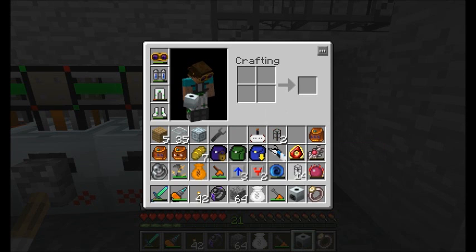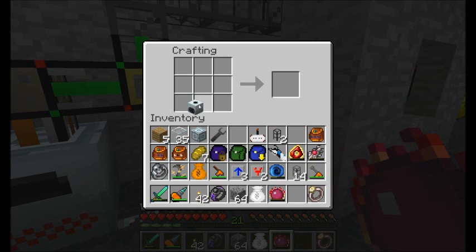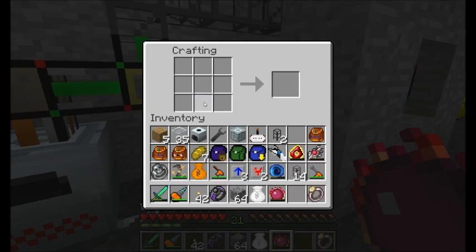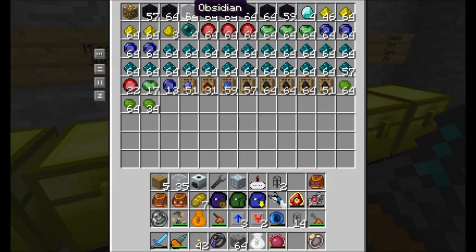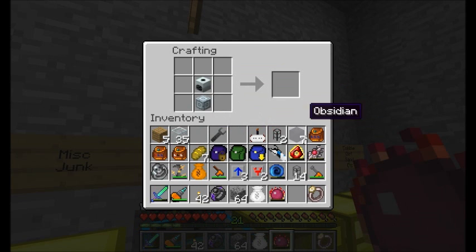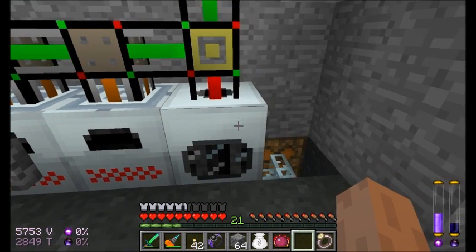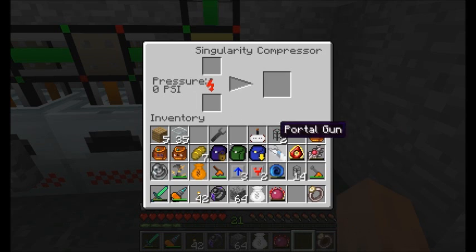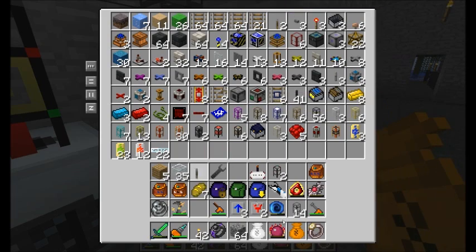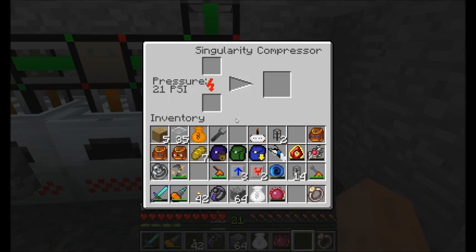I'm going to just get my compressor going, and since I went ahead and blew the thing up anyway, I might as well make an advanced extractor. So let's get our compressor — I had some obsidian, where'd it go? There we go. Hooray, Singularity Compressor! Nice little device. I'm just going to place him right there. Just like the other machines, we're going to want to apply a redstone signal to make sure he stays running. It works just like the other ones, even though it's an add-on. You can see the pressure's building.